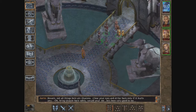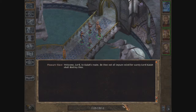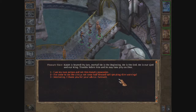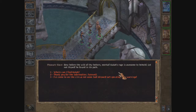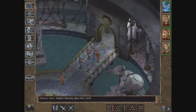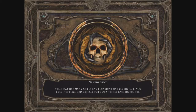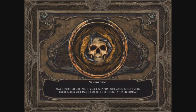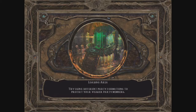We speak briefly with the pleasure slave who provides some information. Now let's enter the staircase and head for the next part of the circus.